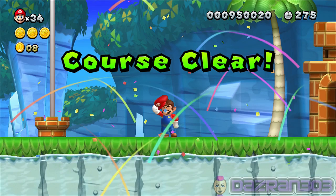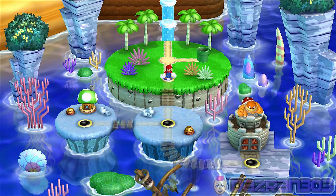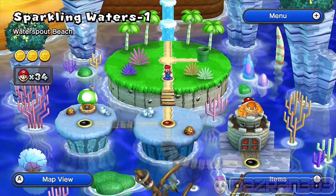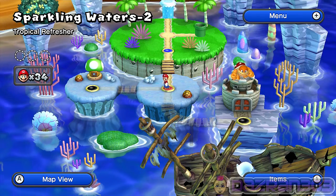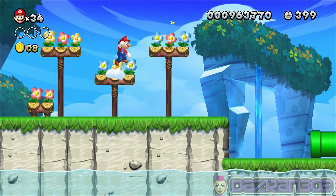All right, mario time! That's stage number one. Stage number two - there's a secret exit in this world. I think the first four worlds are the ones that have all the secret exits. Sparkling waters number two - Tropical Refresher - this is going to be an absolute speed run of sparkling waters.